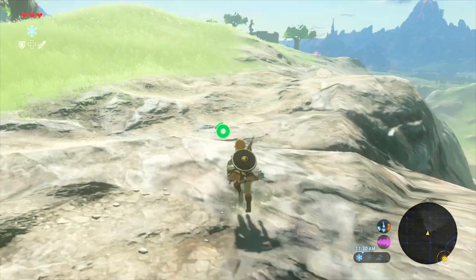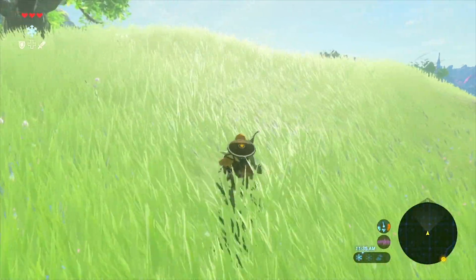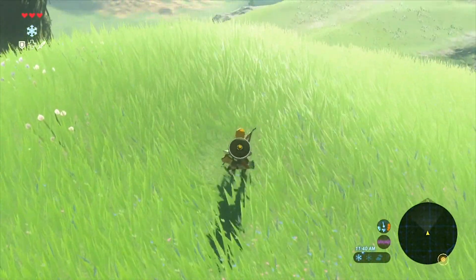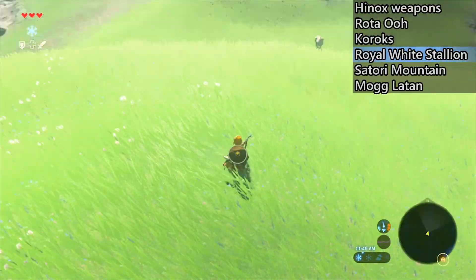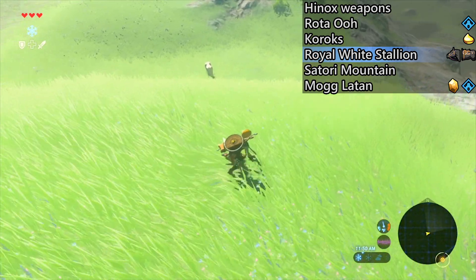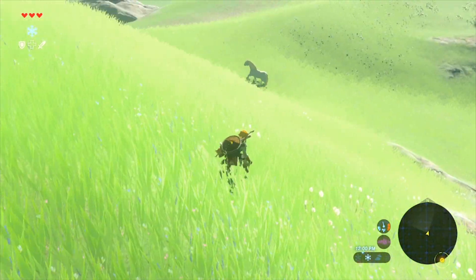I've been trying to pay more attention during this playthrough to where I see bugs. There are some warm darners here — they're kind of a mid-tier ingredient for cold resistance elixirs, and they're nicer than the Summerwing Butterflies. Up ahead on top of this hill right next to this tree you want to save, because just over this hill is where the white stallion is located.